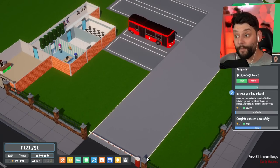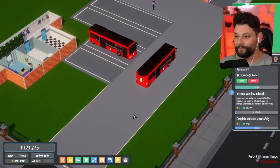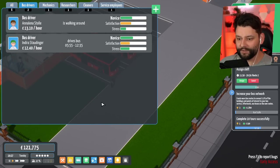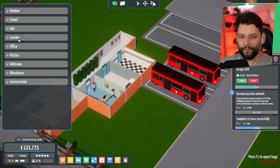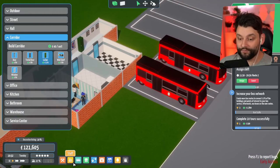Which means I'm also going to have to hire an additional driver. This bus is now in the fleet, boys. Another bus in our fleet. So, for staff, I need to hire another bus driver. Click the little plus symbol. Employee needs a locker. Yes, of course. So I've got to build another locker right now in the corridor to be able to get another bus driver.